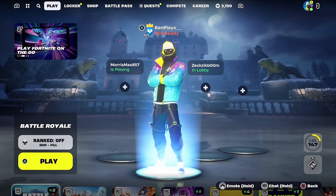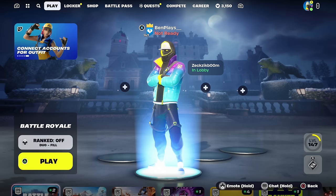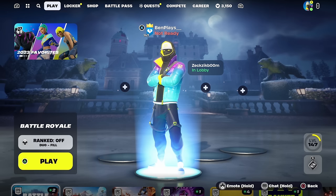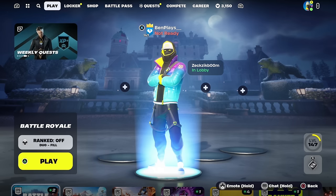The easiest and fastest way possible: the first thing you're going to want to do is make your way inside the Fortnite Battle Royale main lobby, just where I am right now. Once you've made your way inside the Battle Royale main lobby, this is really simple and easy.